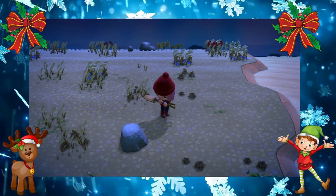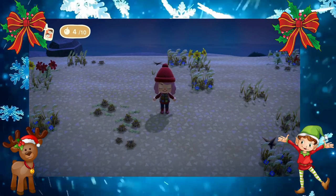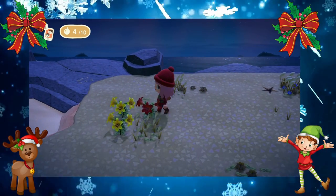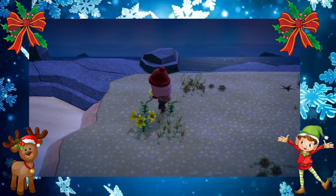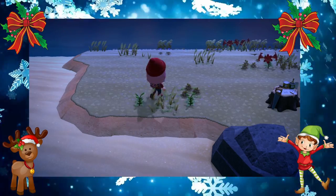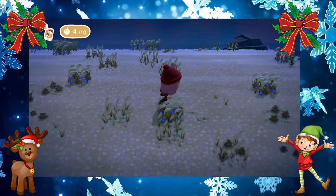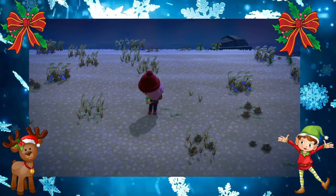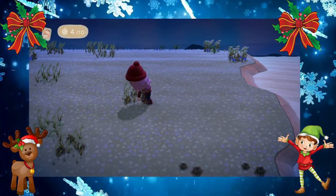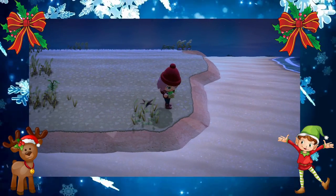Breaking the rocks is very important. Right here you can hear there is a mole cricket. Now that my island is free of any trees, rocks, or fruit, I'm going to pick every single flower. No bugs will spawn on the flowers, but let's go ahead and clear the island of all its beautiful flowers. Now that I have no flower buds left, I'm going to pick up all of the weeds so I can clear my whole place off.